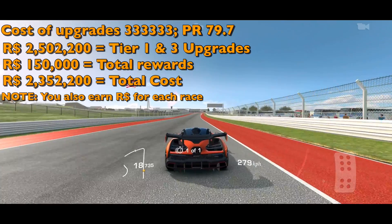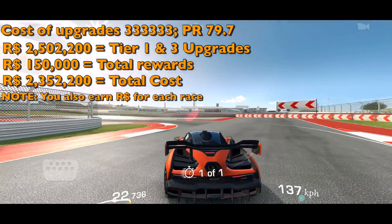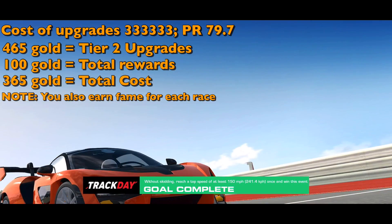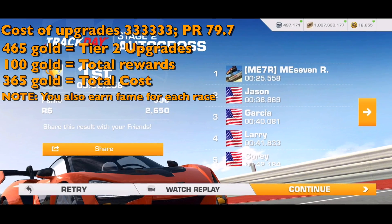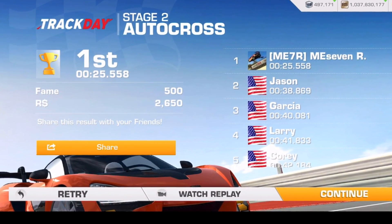We get back 150,000 in rewards, so the total cost is really 2.35 million. There are also rewards for each race completed, but I don't know what that's going to be yet. The total cost of tier two gold upgrades is 465 gold, and we get back 100 gold as a reward, so the total gold cost is 365.